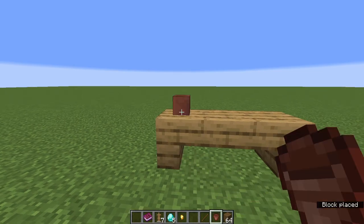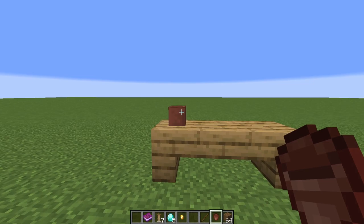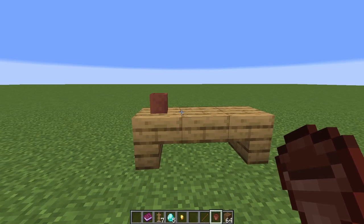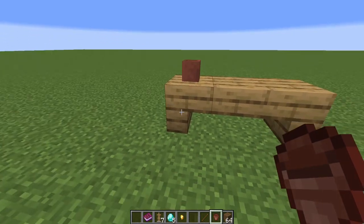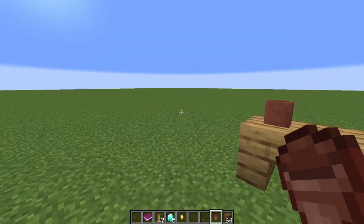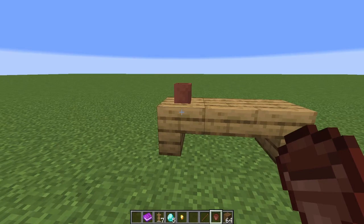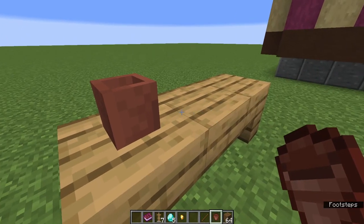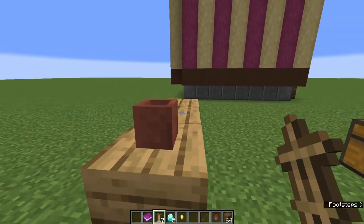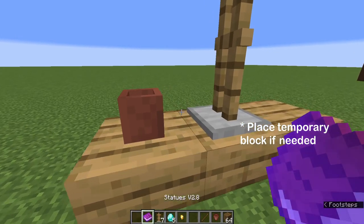First, place a flower pot on the location where you want your diamond flower to be. Try as much as possible to put it on top of a non-full block or a transparent block. This is because armor stands will create shadows when they're inside a full block. I will explain later how it looks and also give you a compromise in case you place it on a full block. Next, place down one armor stand on the right hand side of the flower pot, facing towards the flower pot.